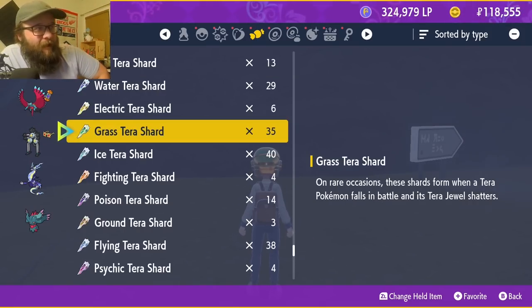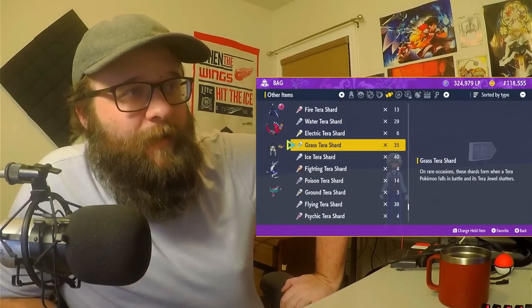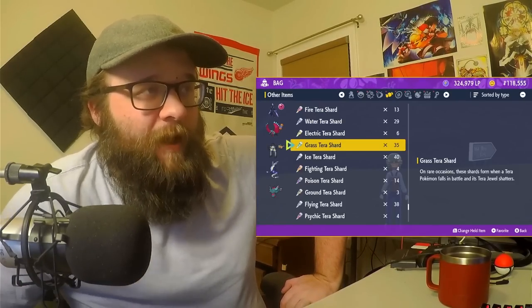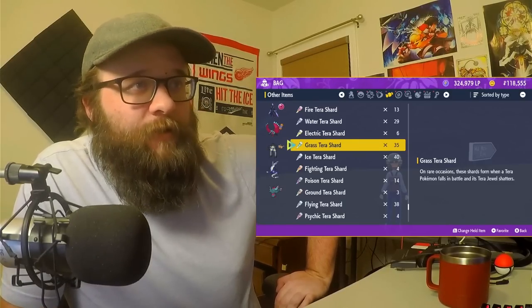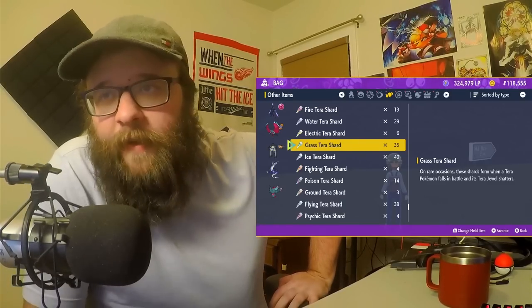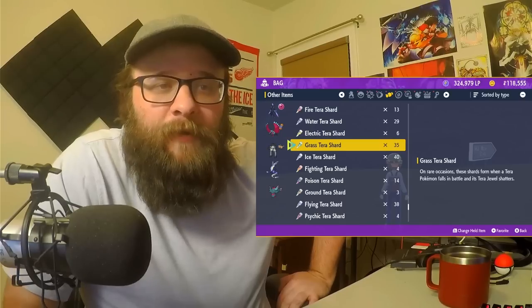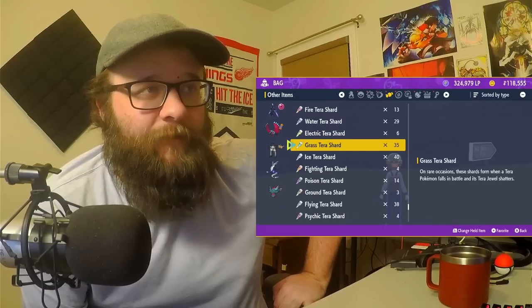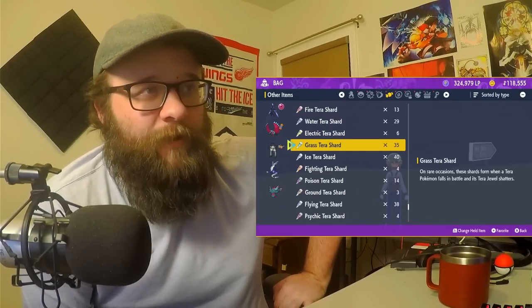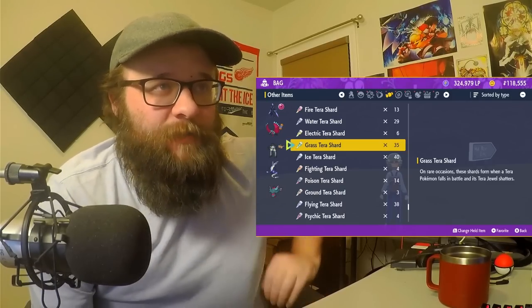Moment of truth — drum roll please. We are at 35 shards. We were at seven, so we got 28 shards in 30 minutes — that's about a shard per minute. If we had gotten lucky and maybe gotten a couple extra drops, we might be closer to 40 or 45. One shard per minute — I think that's about as good as you can do without duping. If you want to change a Pokémon's Tera type, it takes about an hour, maybe a little bit less, as long as you're willing to use these tricks.